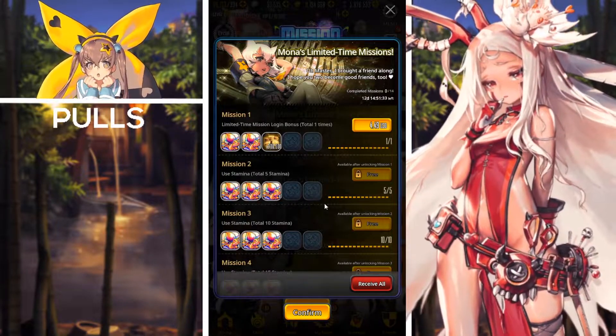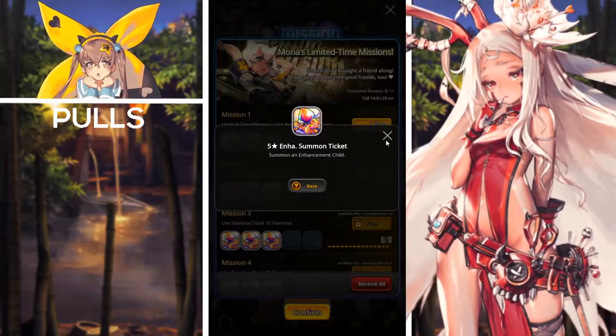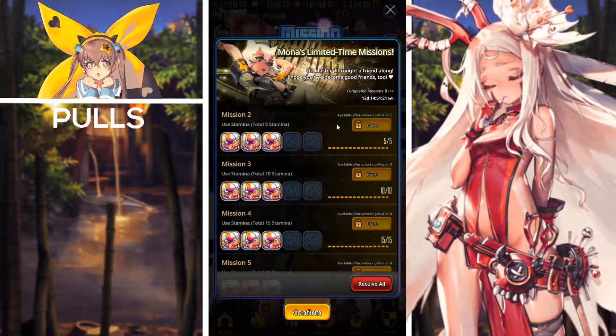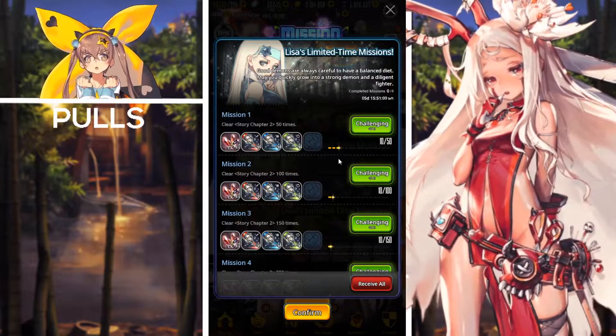Next we have Mona's Limited Time Missions. As you can see, the package is listed for $4.49 USD. This package aims to help you level up your units — you'll receive a ton of five-star enhancement summon tickets to level up your childs.